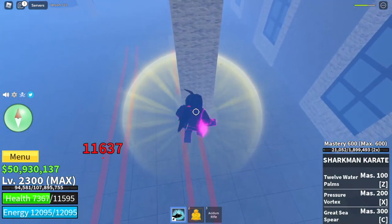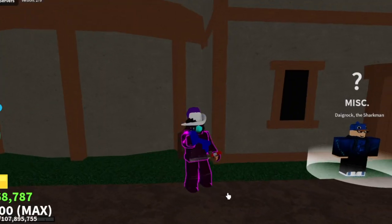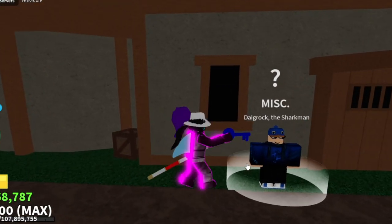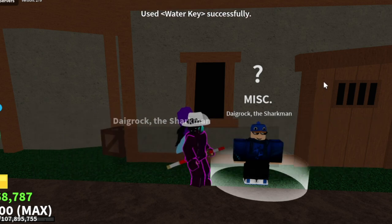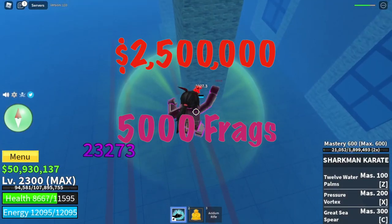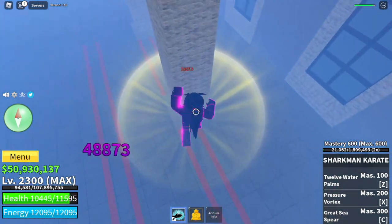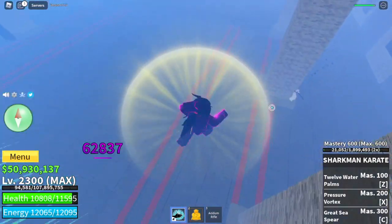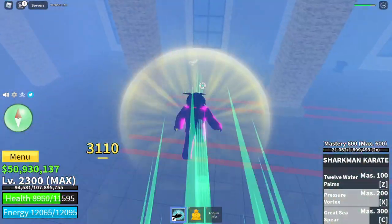If you love the Sharkman Karate, here's how to get it: you need to earn the ki from Tide Keeper, give it to Dike Rock at the Water Gang, and you need 2,500,000 Bellies and 5,000 Fragments. Also, 400 mastery on the Water Kung Fu, and that's it.